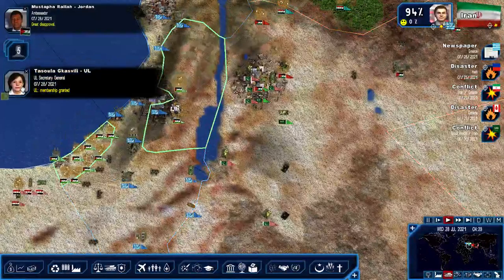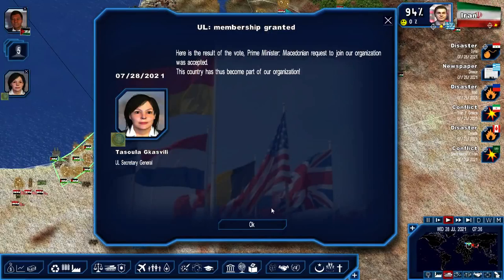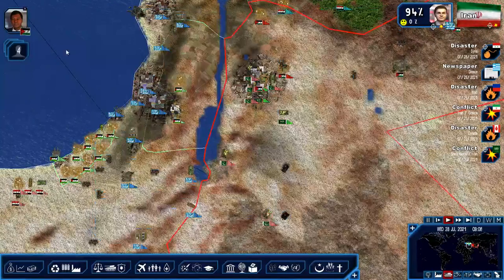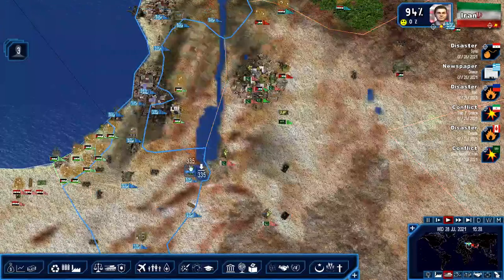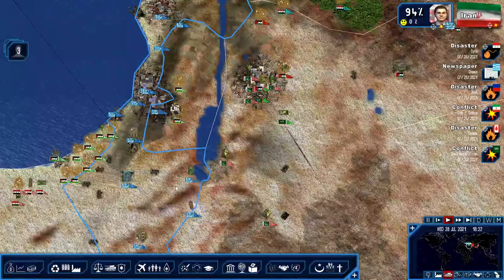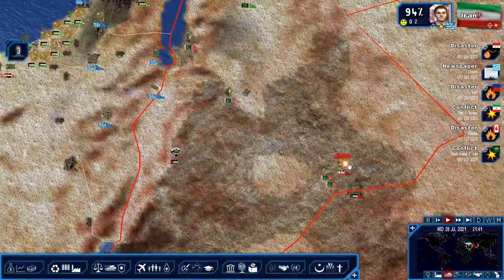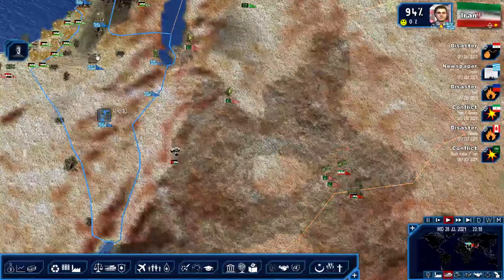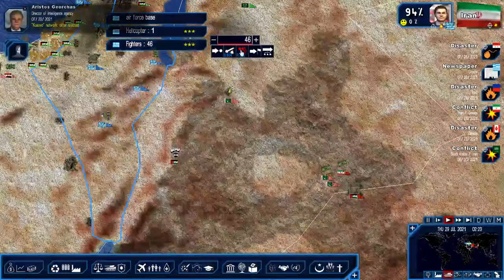Membership granted - Macedonia has become a member of the UL. But there is great disapproval of the presence of our troops near our borders - potential threat to integrity. I will back them off. It's more Iranian in the south because we are launching airstrikes into their territory.